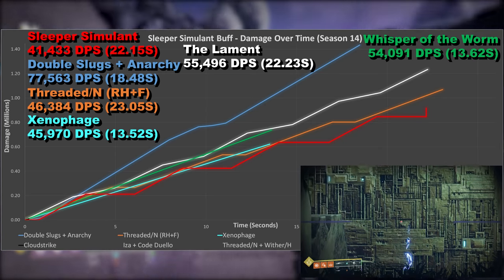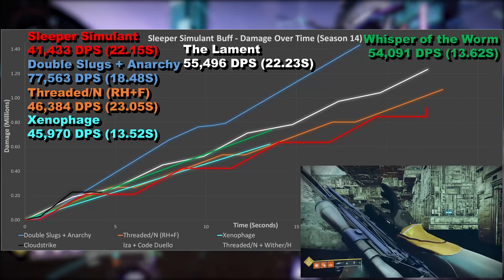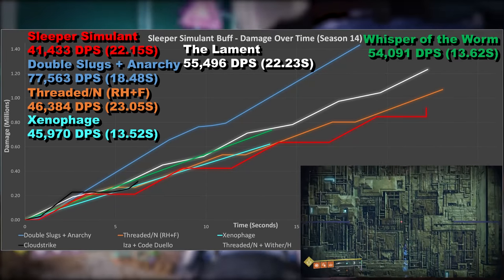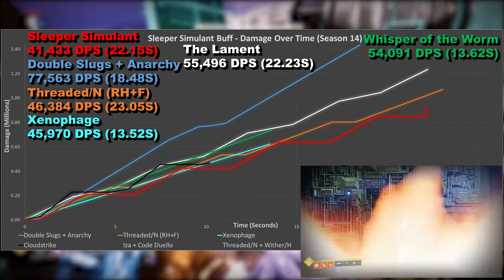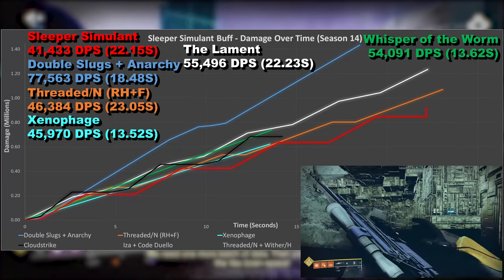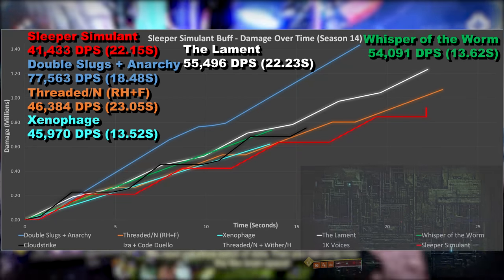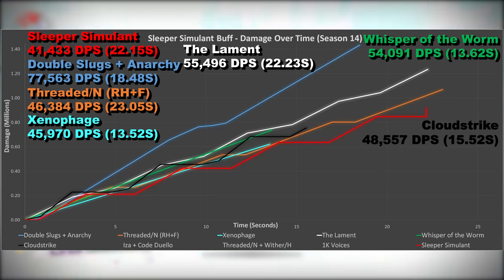Cloudstrike now, and as with the previous two exotics, this comes out on top — despite the fact it sits in the energy slot. It requires a reasonable amount of skill to land all precision shots at max fire rate, and damage from the lightning strikes can be a little inconsistent depending on the size of the target. So yeah, it probably should sit a little higher than Sleeper when used flawlessly for DPS.